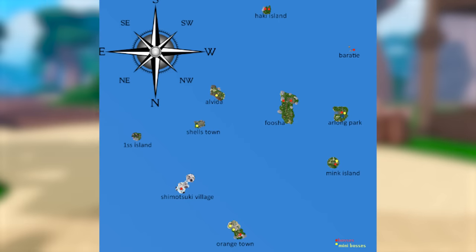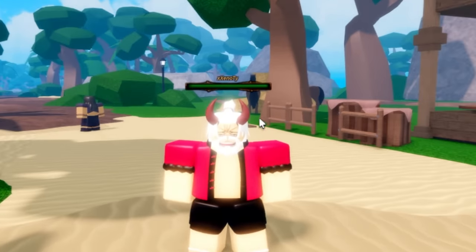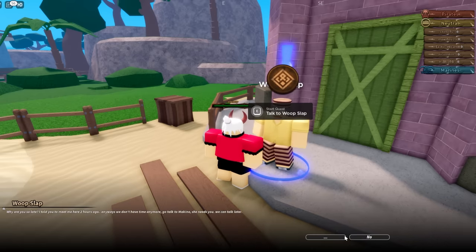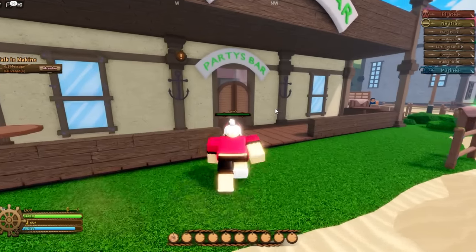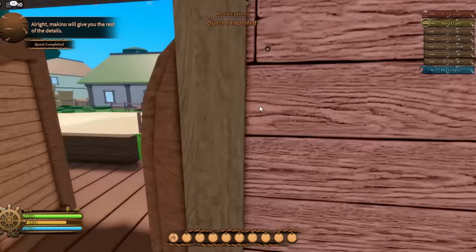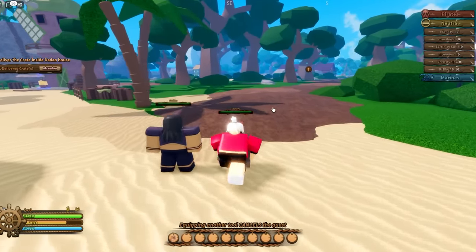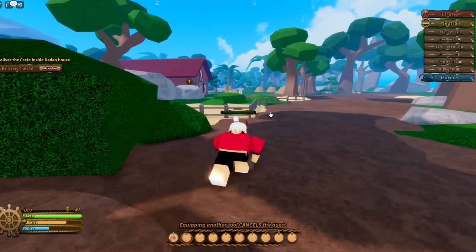On the map you can see all the islands. For this starting island you want to reach level 1 through 15 to move on. Following the quest indicators, the first story quest has you talking to an NPC who asks you to deliver a message to Machina at the party bar. Machina is right there — talk to her, quest completed. Some quests are delivery quests like that. The next one has you bringing her a drink and delivering a crate inside the Don's house.